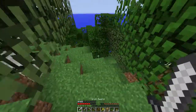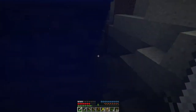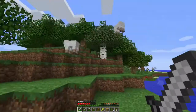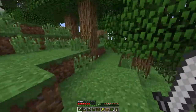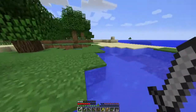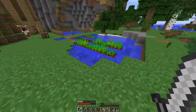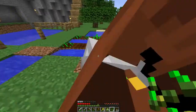Should I kill the pig? Yeah, we need food really badly. Two pork chops dropped. I think we should put a fence around the farm — yeah, like to keep zombies out.